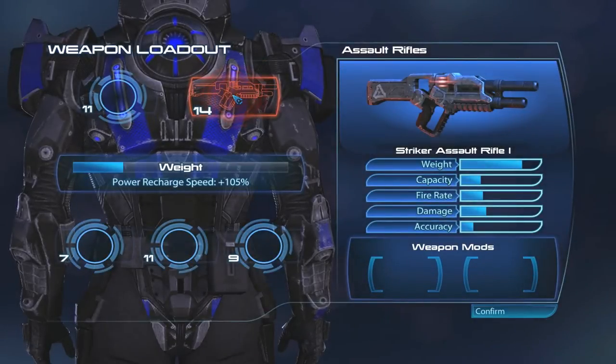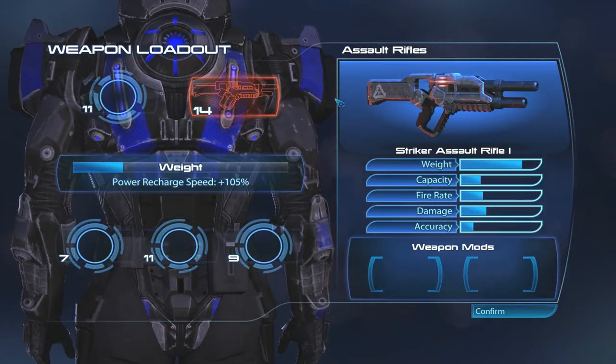Hey guys, this is Danny Boy. Next on the list is the Striker Assault Rifle. It was added to the multiplayer a long time ago, and it was just added to the single player in the Ground Side Resistance Pack.